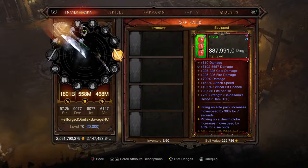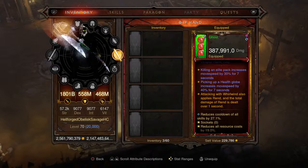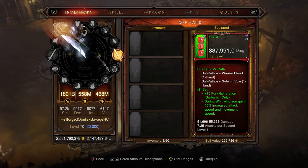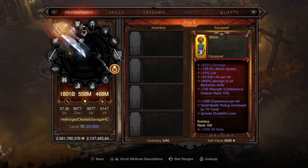Moving on to the offhand: 387,991 damage - not bad at all. It's got 5,000 regular damage, cold fire percent damage, increased attack speed, critical chance - absolute insanity. Killing an elite pack increases movement speed by 30% for seven seconds, and picking up a health globe increases movement speed by 40% for seven seconds. It also has the affix where attacking with Whirlwind also applies Rend, and the total damage of Rend is dealt over one second - making this a very potent offhand.